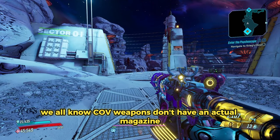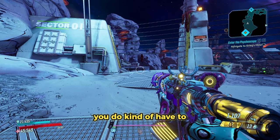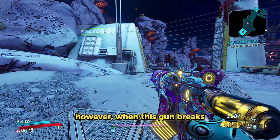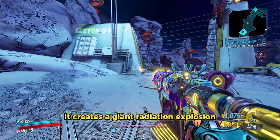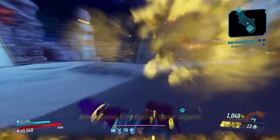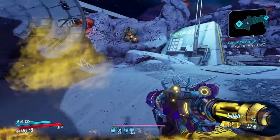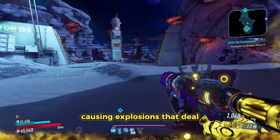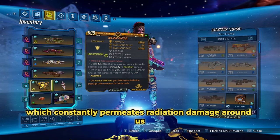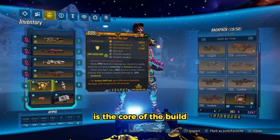COV weapons don't have an actual magazine — they simply overheat. When COV guns overheat, you have to repair them, and when you do that it fixes them. However, when this gun breaks, it creates a giant radiation explosion, and this explosion can be cancelled and done over and over again. You're basically cancelling the repair animation by meleeing, and therefore walking around causing explosions that deal millions and millions of damage. Combined with our Red Suit Shield, which constantly permeates radiation damage around us and gives us radiation immunity, that is the core of the build.